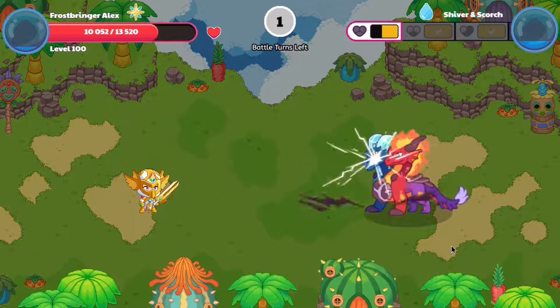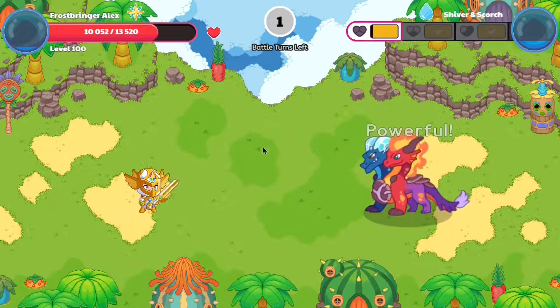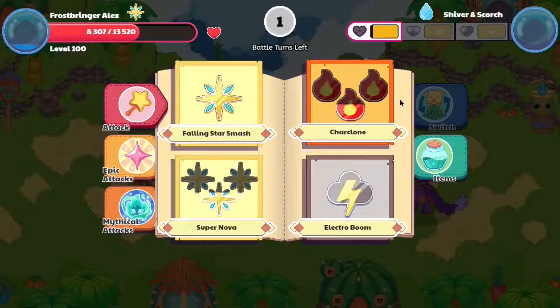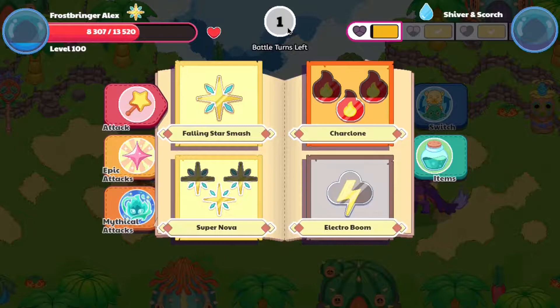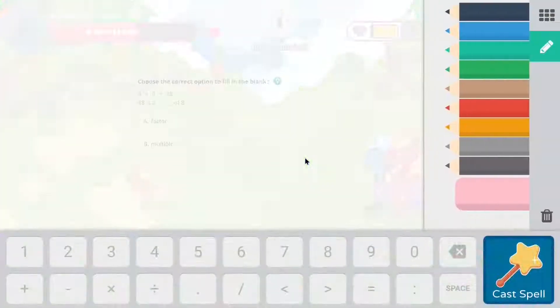We're casting our last spell — but it seems like we need to cast one more spell to actually tame Shiver and Scorch. From every battle, it takes fewer and fewer turns until you have to use all of them to catch the pets. Intriguing.